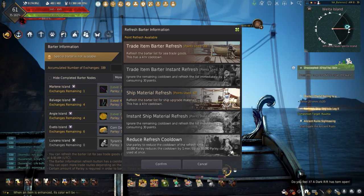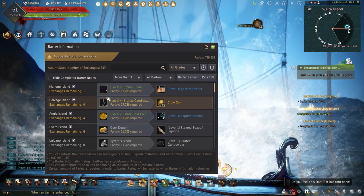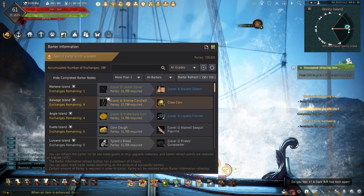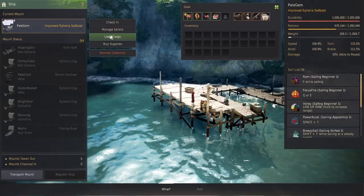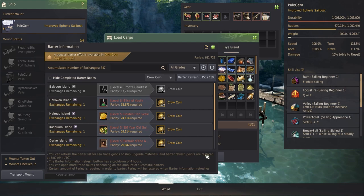The last thing in this menu is the barter routes. Here you can see the island to head to, the amount of times you can barter there, and which goods can be bartered with the cost of Parley listed under each. This menu can also be accessed when loading cargo onto your ship by hitting the barter info, which can speed up choosing which goods are going to be loaded into the ship.